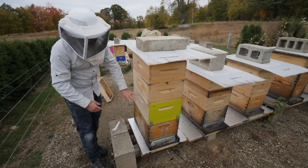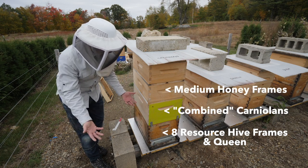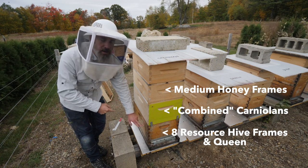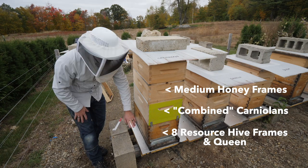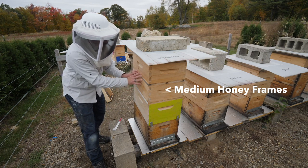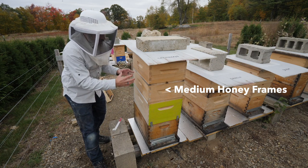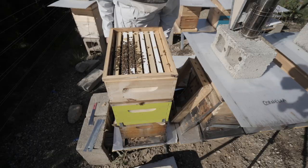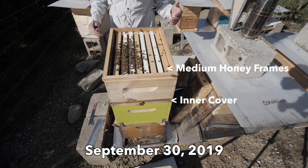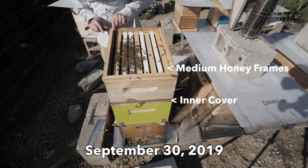I lifted off the super and saw that the laying queen was still here. But this box was virtually empty. The queen from the resource hive was laying in here — there was larva and a marked queen. After I did the combination, there were still a ton of bees up here on the super, and I couldn't figure out why. I thought it was because all the honey was up there — these frames were partially capped with a lot of resources, but they didn't fit down in the bottom, so we left them above the inner cover for the bees to rob.